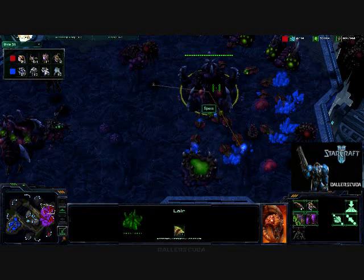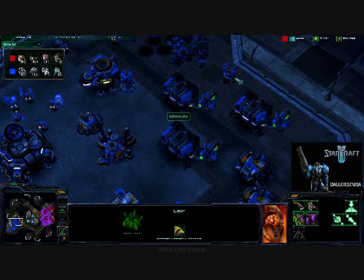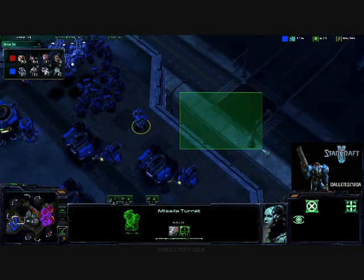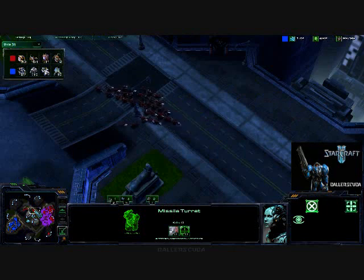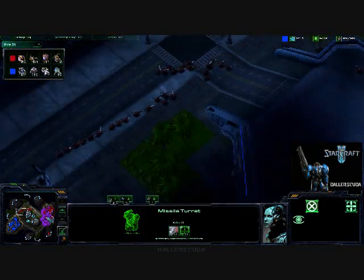I'm putting missile turrets down because I'm not seeing enough banelings to justify a full baneling-focused build from him, so I'm suspecting Mutalisks are going to be coming later on. It's a terrible spot for the turret there, but it will help me if banelings come across. He is wisening up though, moving around the other side with his mass Zerglings — all 64 of them, it looks like.